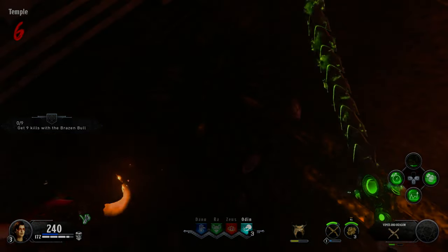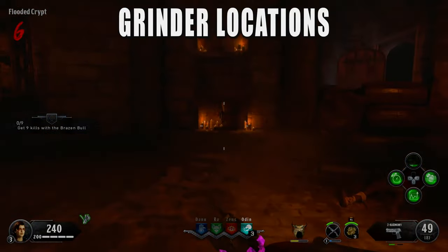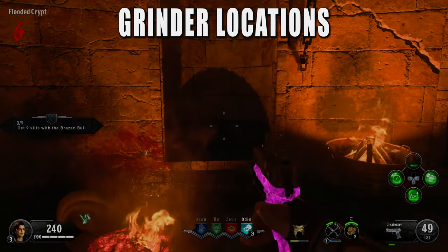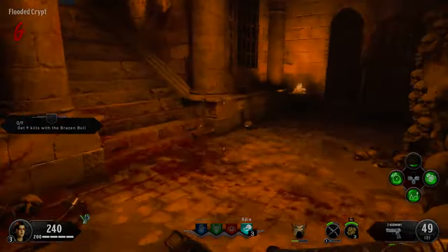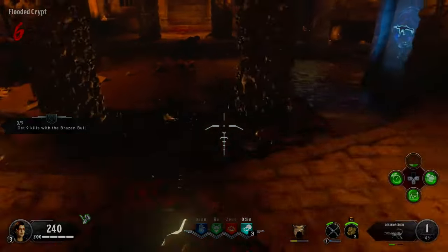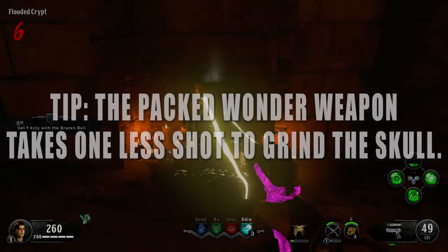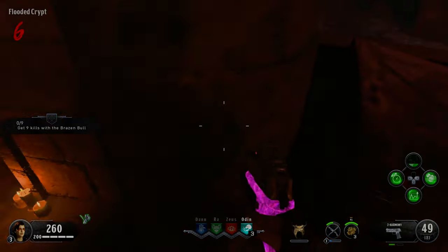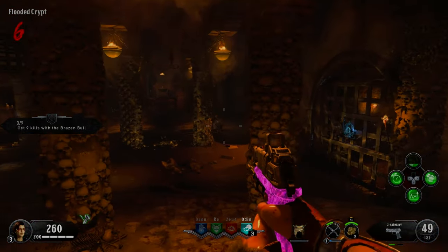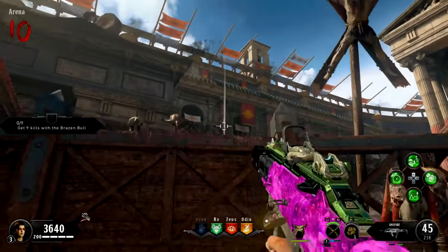Once you have the skull, make your way to the flooded crypt area right outside Pack-a-Punch on the opposite side of the shield table. In this tiny room, find the red skull grinder — there are three locations all in that room. Place the skull in the grinder and shoot three charged wonder weapon shots at it. After three charged shots the skull won't be visible anymore; interact with the grinder and you'll hear yourself pick up the skull along with a character quote. That's part one of three.